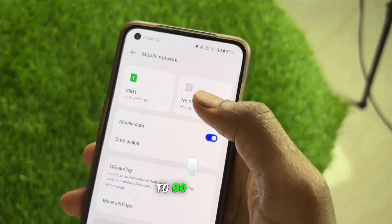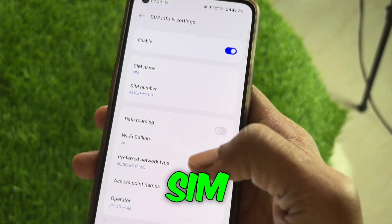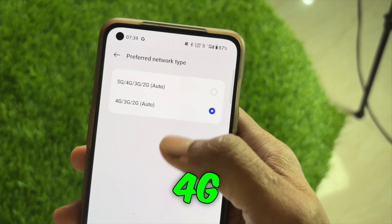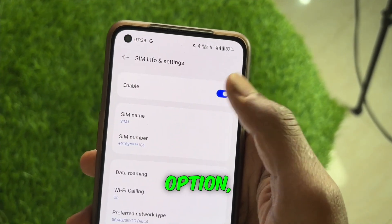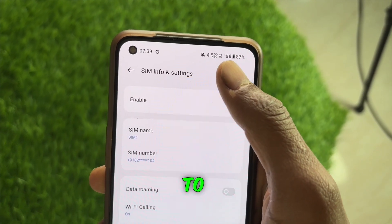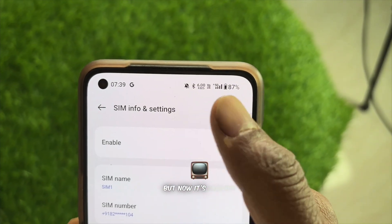So what you need to do is click on your SIM option. After clicking the SIM option, you'll see something called Preferred Network Type. If you see 4G selected, you need to click on it. You'll then see a 5G option, so click on that. It'll go back automatically. Now the network has switched to 5G — you can see it was 4G before, but now it's showing 5G.